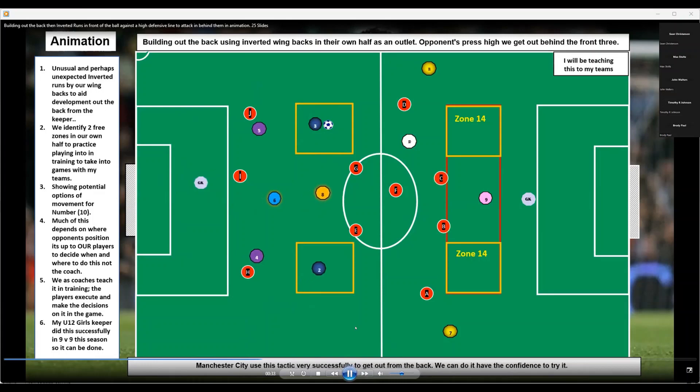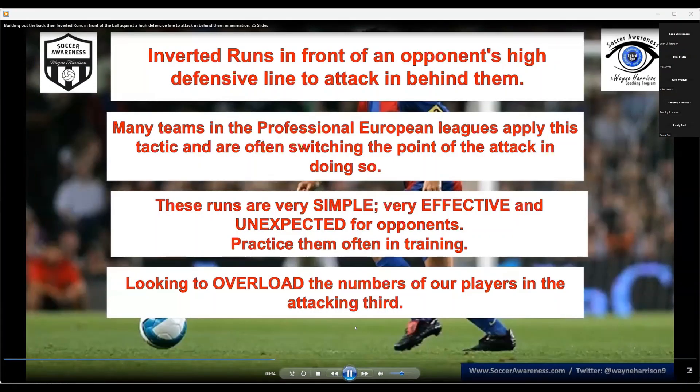That's how we push forward. Most teams defend high now, and on the day if they defend deep, we'll be prepared — we know how to do it. We'll play in front of them. This approach is simple, it's effective, and it's unexpected for opponents. We're looking to overload the numbers, and we've worked on this last year but we've been apart a long while.